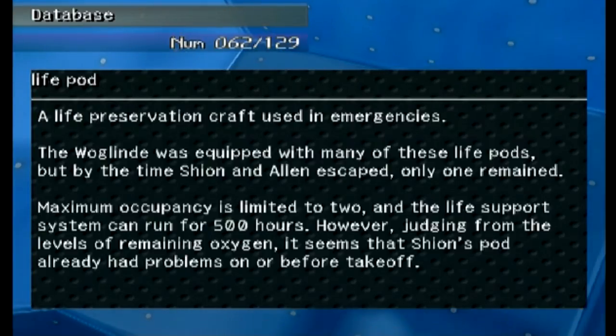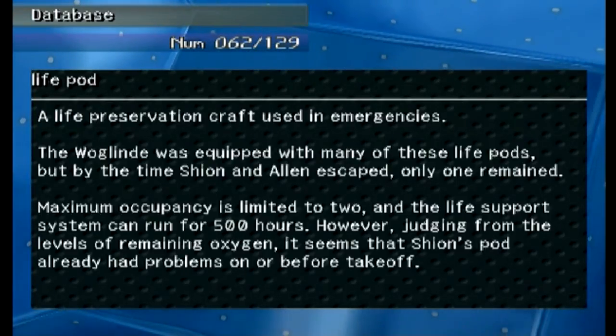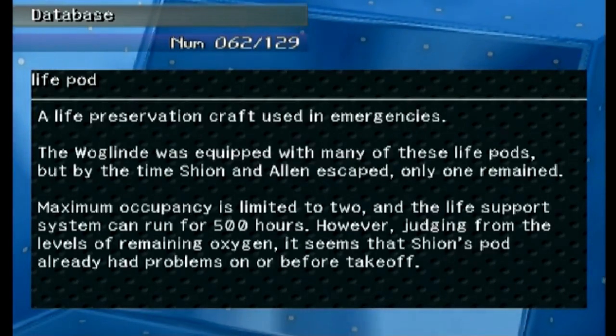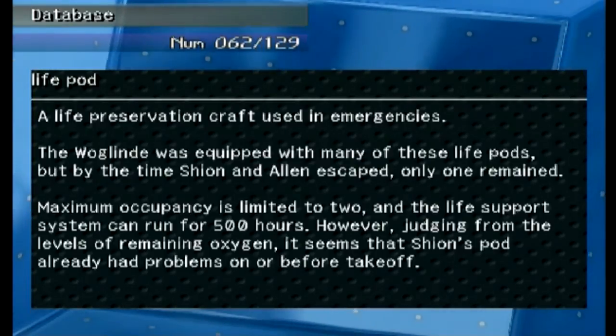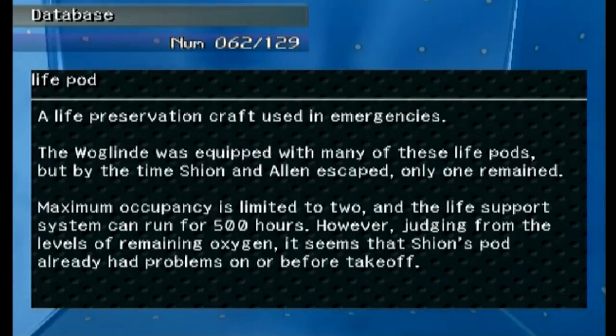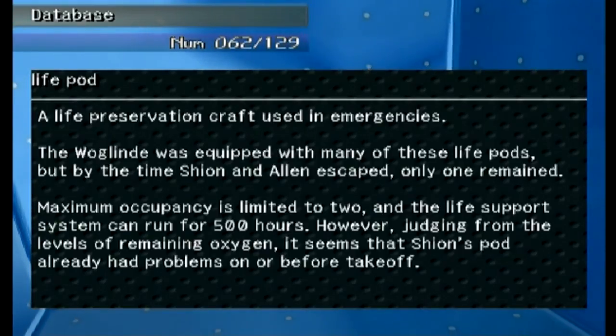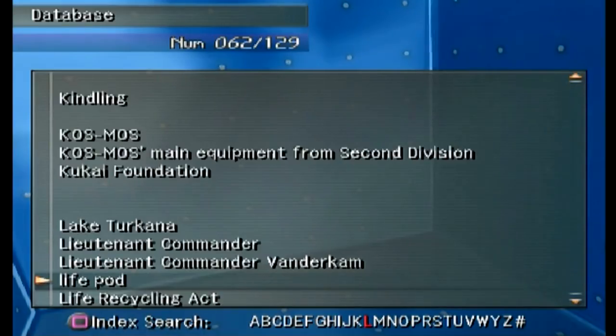'Life Pod' — a life preservation craft used in emergencies. The Woglinde was equipped with many of these, but by the time Shion and Allen escaped there was just one left. Maximum occupancy is limited to two and the life support system can run 500 hours. However, judging from the levels of oxygen remaining, it seems that Shion's pod had already had problems on or before takeoff — that's how they fill in that loophole.